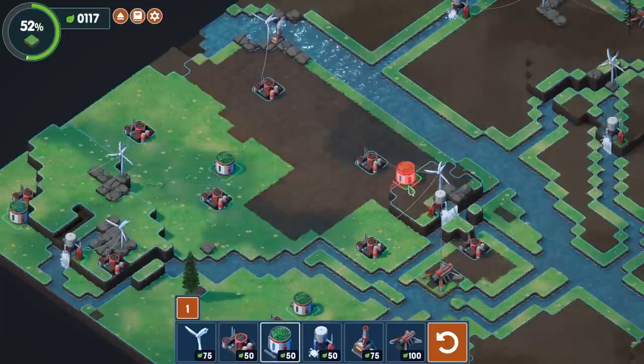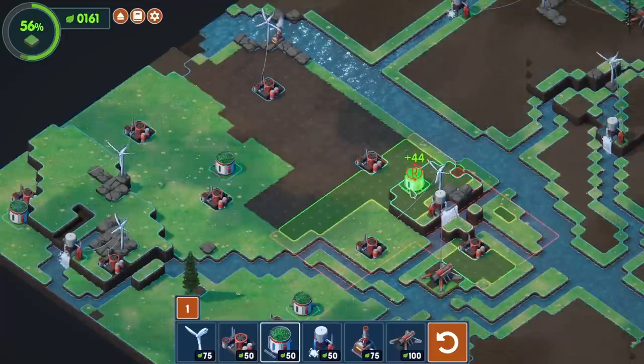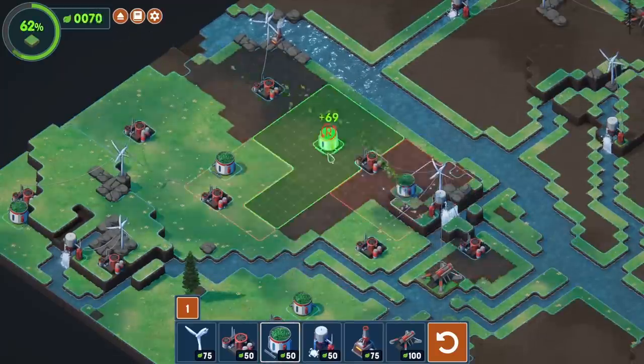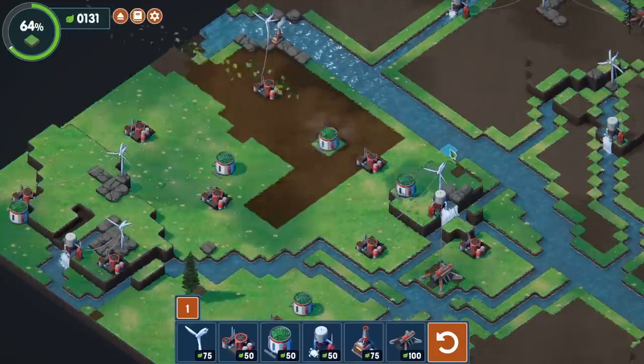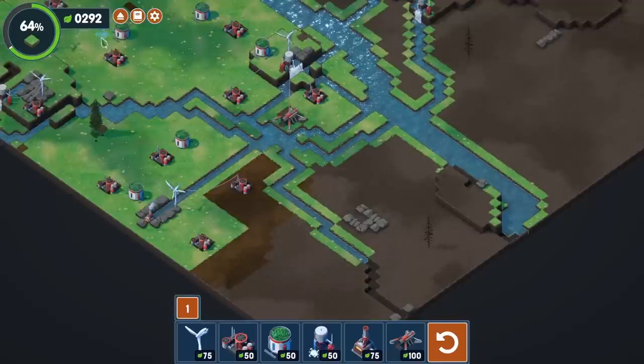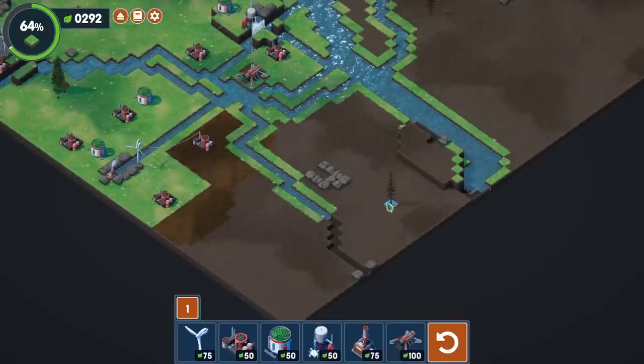I'll place this one here after I get a fertilizer on Excavator Island after all — or at least close enough to it. Now we can start getting some greenery going on over there, and that'll actually help us with the coverage distribution from this irrigator to this one. There are a few blank spots, but my resources are still low, so I need to start getting a lot more green in here.